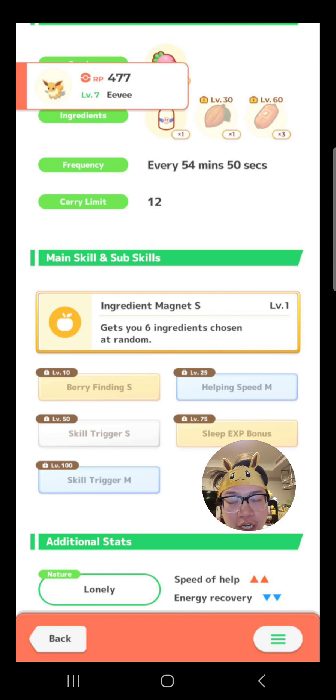In case you didn't already know, there's a third type of favorite berry in Snowdrop Tundra, and that would be normal types. In fact, Eevee is a normal type. So what's funny here is you could just use the Eevee as it is. Yes, there are lots of benefits to evolving — you get an increased level on the main skill, faster base speed, and higher inventory carry limit. But if you can't make up your mind, just run the Eevee. Just get Berry Finding S when you get to Snowdrop Tundra, maybe even Helping Speed M, and this Eevee will do just fine.